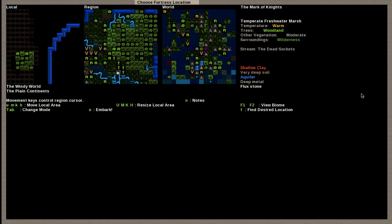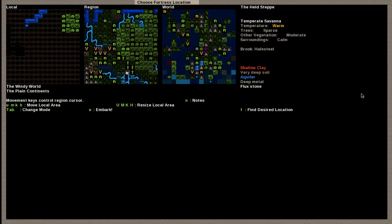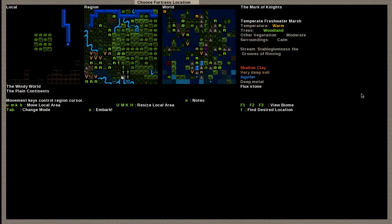What we're going to do is pick an area that has a lot in it. I'm going to explain what each of these mean, which is important because it can help you decide a good place from a bad place — from a place you'd never want to go to ever again. We'll just choose this one at random. This is a temperate freshwater marsh — it's got a warm temperature, woodland trees, moderate vegetation, and calm surroundings.